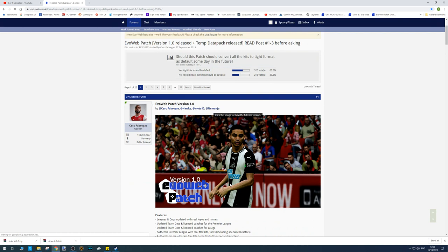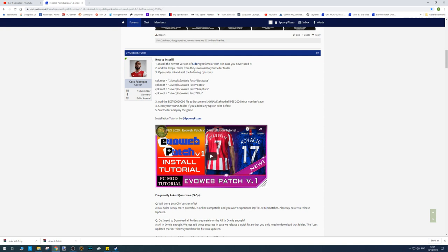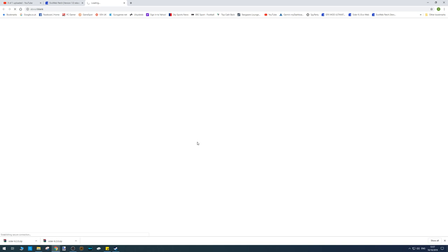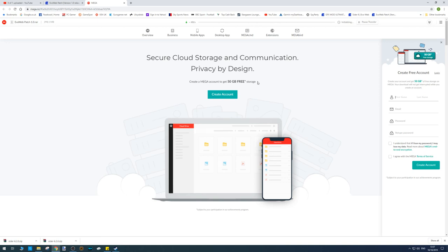For the Evo Web Patch, scroll down and click the download for the all-in-one version, then click download and wait for it. While that's downloading, we can also download the Graphics Ultimate Mod patch. We'll also be doing the Stadium Server as well. The Evo Web Patch is now downloaded.